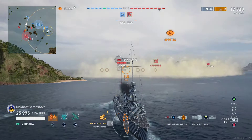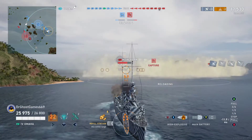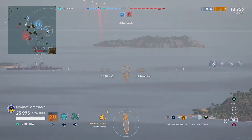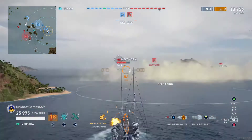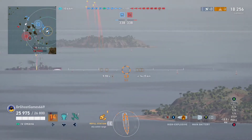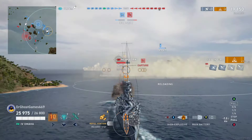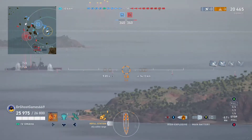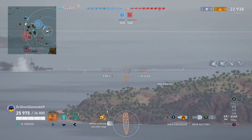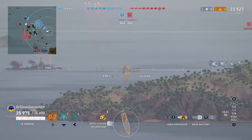As you guys can see here, I'm utilizing this smoke screen behind me — I'm just sitting here firing my back guns off. One really good thing about the Omaha: yes, it's got horrible armor, but one thing that's very good is its 152mm 6-inch American guns. On my build I have a 5.9 second reload. My range is very long, and I've got a very decent fire chance at 15%. This thing is nasty.